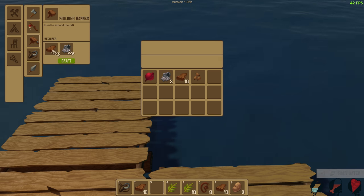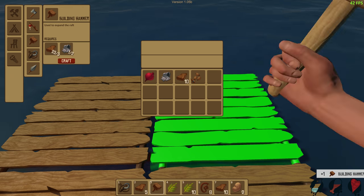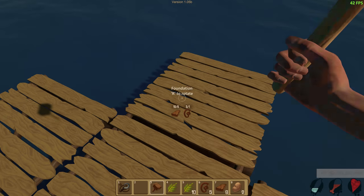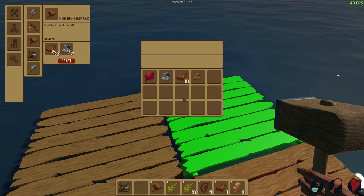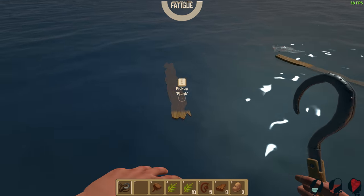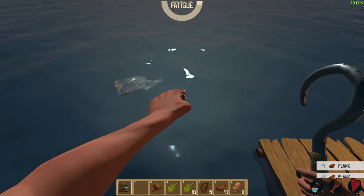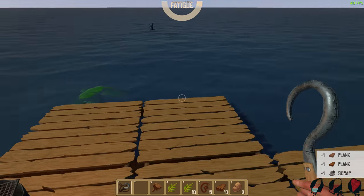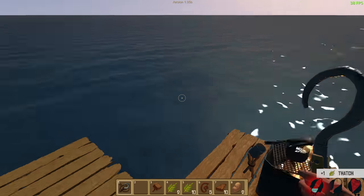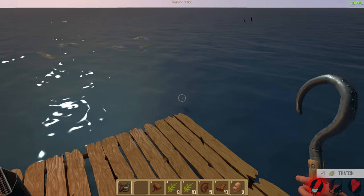The other thing you can build is this little hammer, which lets you extend your raft. We'll do that just to give us a little bit of room. Let's get this juicy stuff coming in here. You can run if you hold shift to get around your little base a little bit faster.